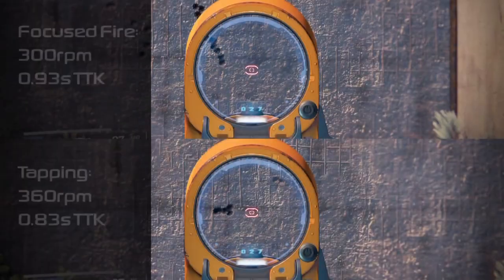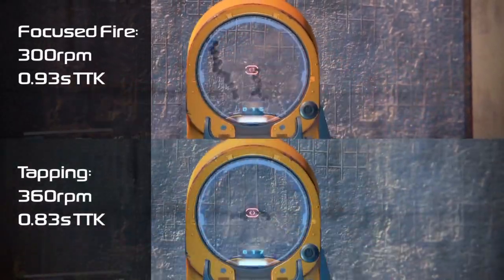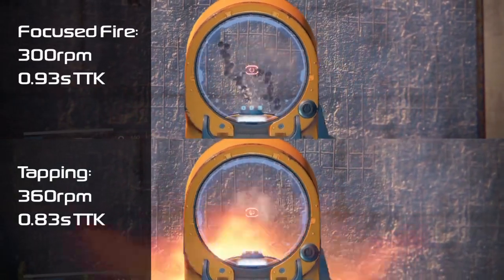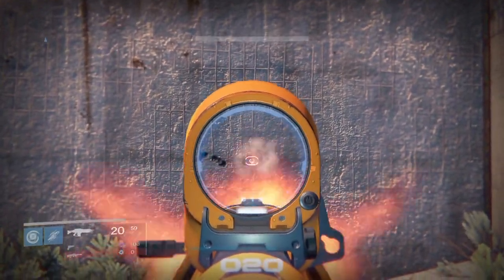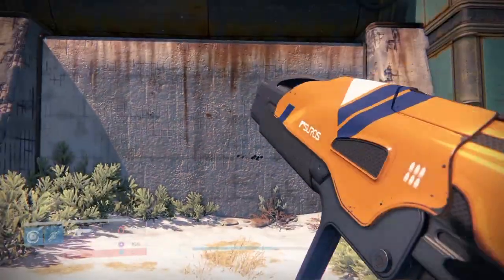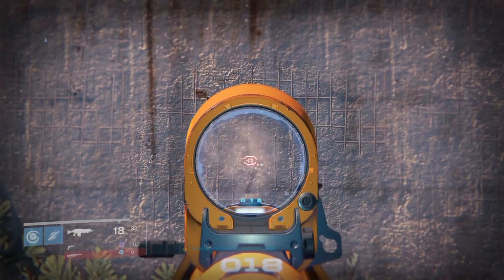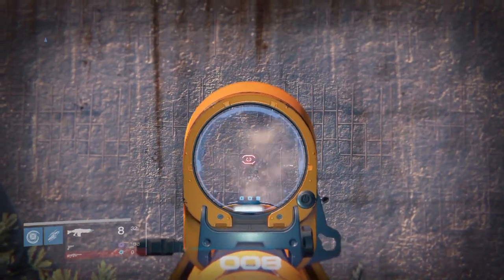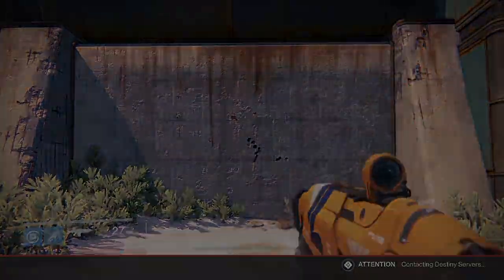Using this method you can fire at 360 RPM rather than 300, achieving an optimal time to kill of 0.83 seconds, and be overall more accurate with your shots — which is amazing. The problem with the method is that you must pull the trigger perfectly at the specific rate. If you pull too quickly it will choke the gun, causing it to fire some shots more quickly and others slower. Overall this technique is something a top tier player could use for a quicker time to kill, and even an average player can use it for its recoil reduction benefits.